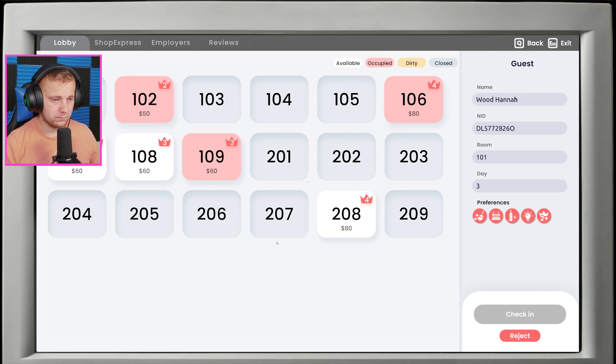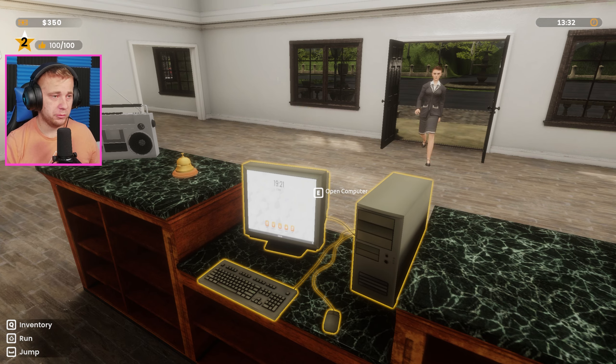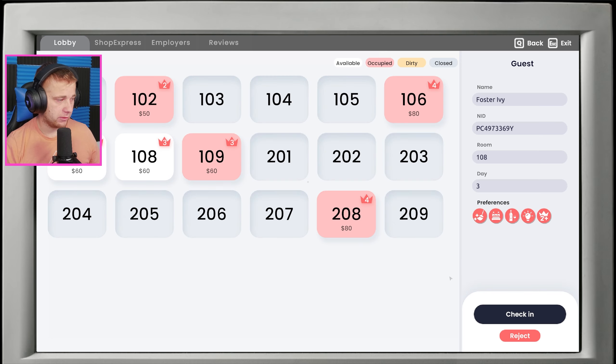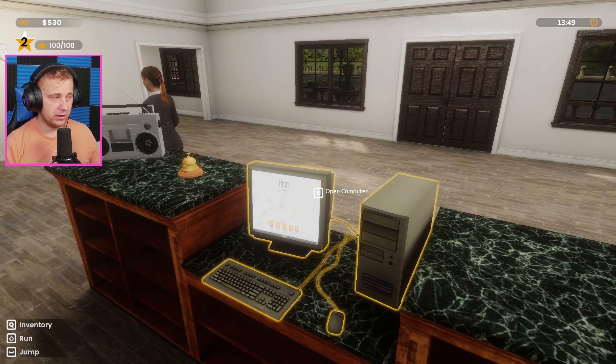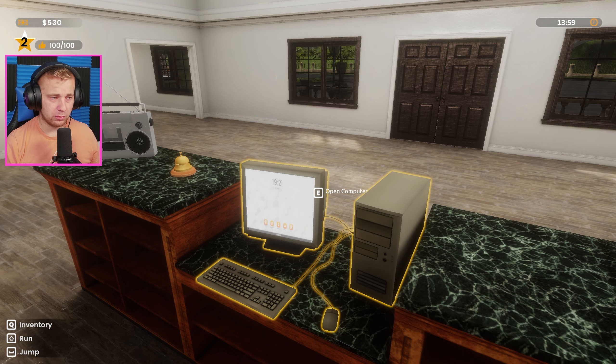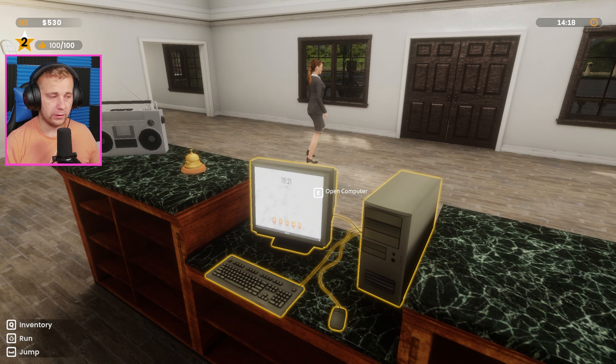Hello, we got a three-dayer — perfect. We're going to stick you in the upstairs room, gets us $350 bucks. Hello, got another three-dayer — we'll stick you in there, that brings us up to $530. But again, I think we counted 48 flowers total that we needed, from all the furniture and flowers, to get us to a full level 4.